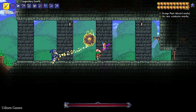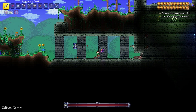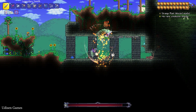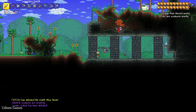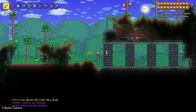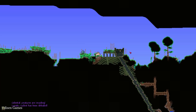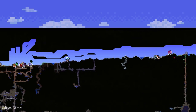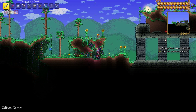The Lunatic Cultist is a very important boss and very powerful. Kill this boss — it is very hard to kill. After that, you defeat this staff and open the menu, and see another creature on the map. It is very important: the Celestial Pillar.